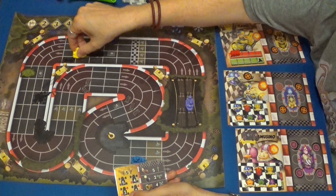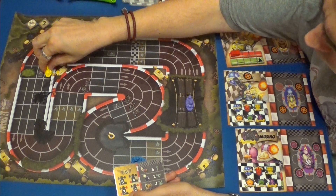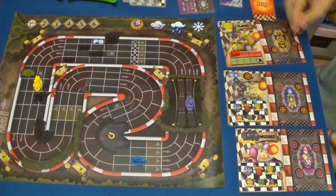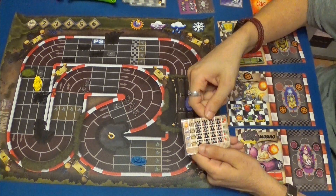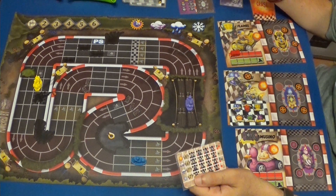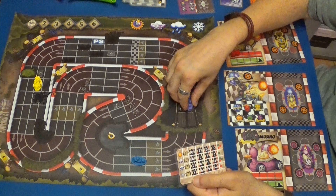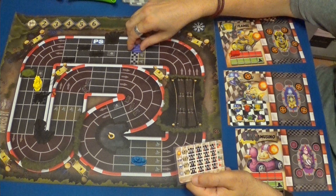Vamos a hacer uno, dos, tres, cuatro, cinco, seis, siete, ocho. Los ponemos aquí. Vamos a ver qué hace el Gamusino. Estamos en velocidad ocho. No va a usar frenos ni turbo. Puede usar escudos. Y va a hacer ocho: una, dos, tres, cuatro, cinco, seis. Va a ganar dos cristales por estar en segunda posición.